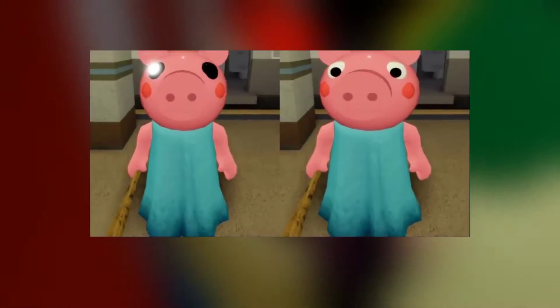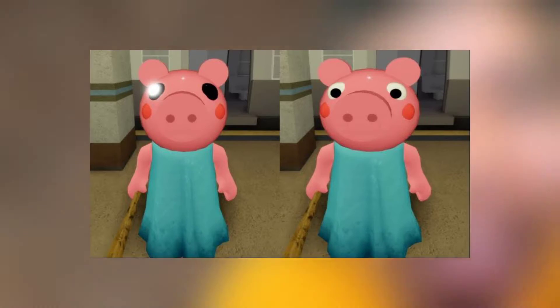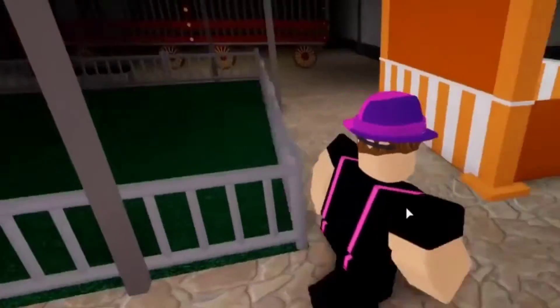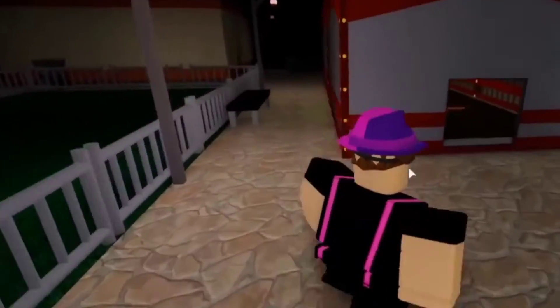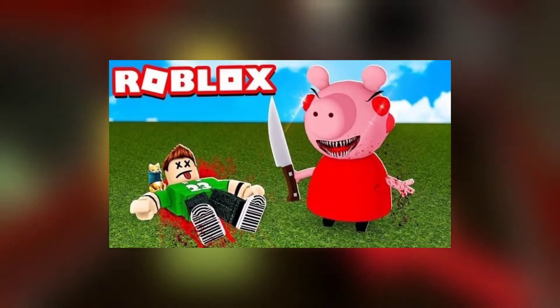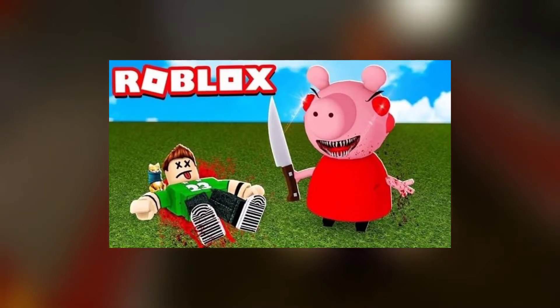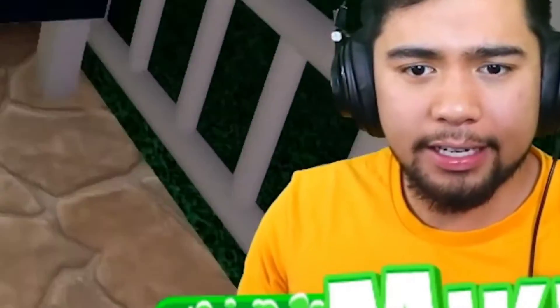Furthermore, you also need to ensure that you are playing safe by walking around the walls whenever going through the corners so that you don't waste your precious time. You can also use other players as bait and wait till they attract the attention of Piggy and lose the game, and you can make a run for it. Do not waste your stamina in one run and always keep your distance while keeping the player in front of you in vision to make their way into the room before you.